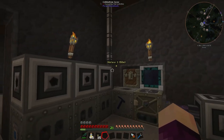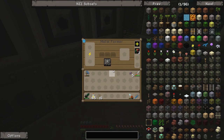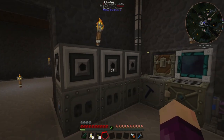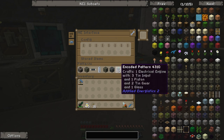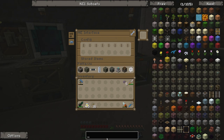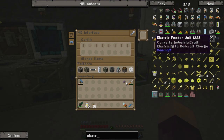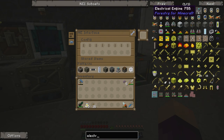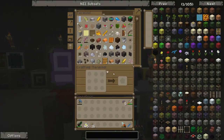If we look in all of these ME interfaces now, they all have all of the stuff we need — apart from this one which has absolutely nothing — and they all have what we need in order to craft some geothermal generators. I've also set up auto crafting for the electric engine from Forestry, and we'll get to why I've got that engine on auto craft a little later on in the episode.